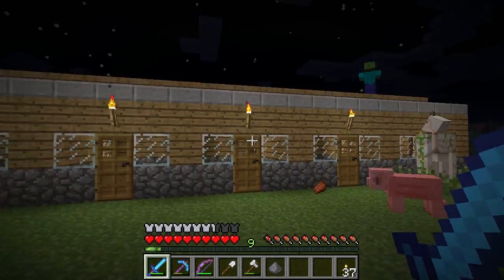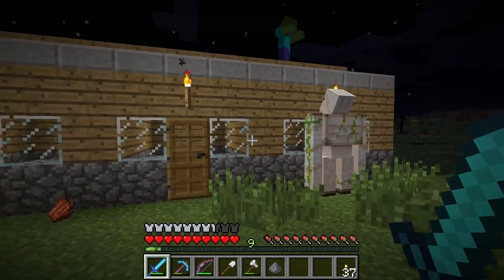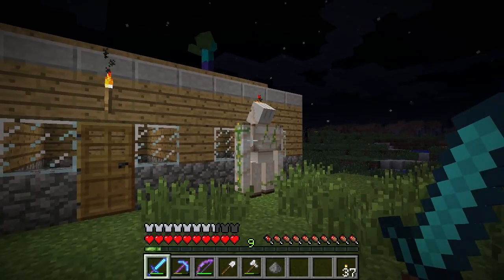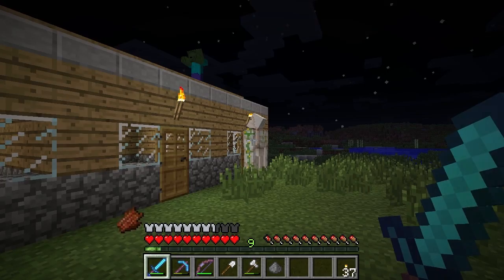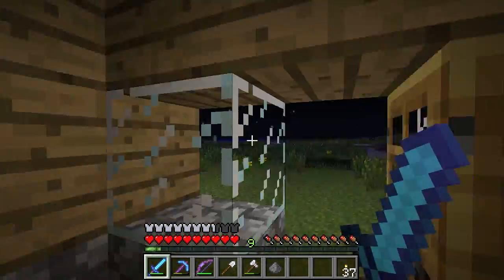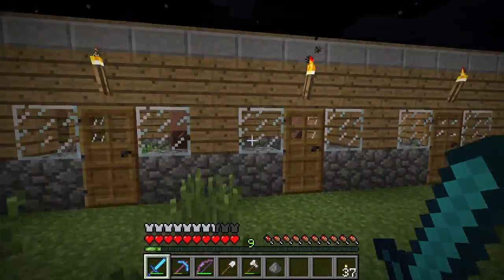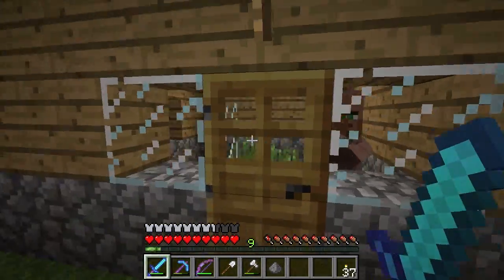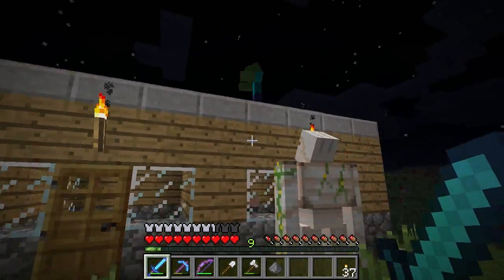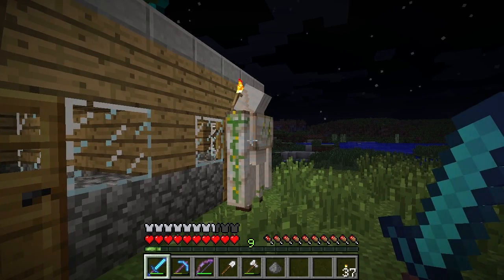I had basically built this single-level apartment structure in order to attract an iron golem. You need — I'll double-check the wiki and put a link below — I think it's 16 villagers, and then there's a chance an iron golem will spawn. You also need more houses or apartments, as these all qualify as homes for villagers and they will make new villagers. I actually spawned a couple of villagers with spawn eggs in creative mode and then they had a couple of babies, and that's when the iron golem spawned.